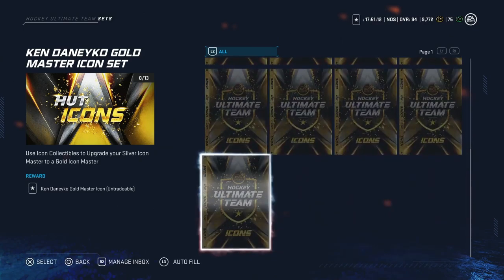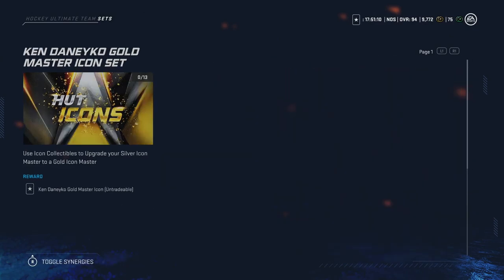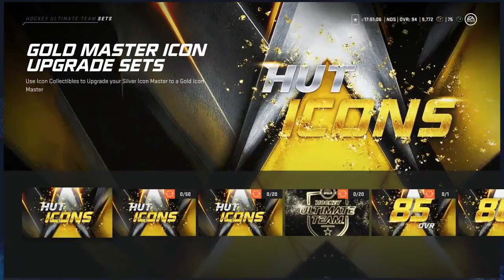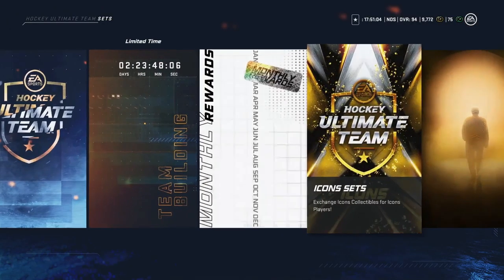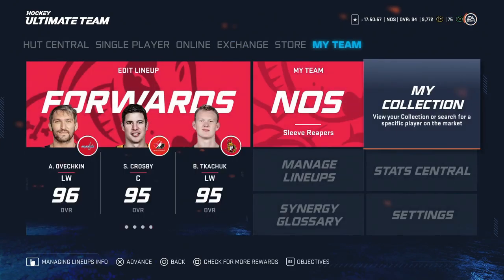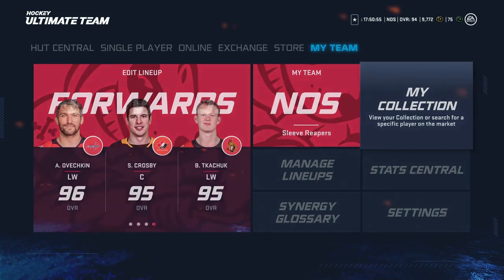It's going to require 12 icons and the base 85 master icon. Let's take a look at the price point and if you should do it. First things first, it's obviously going to be cheaper if you already have that icon, and if it's untradeable then it's going to be added value for you to do that set.